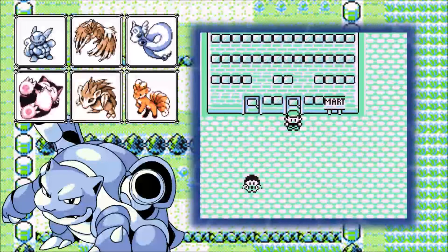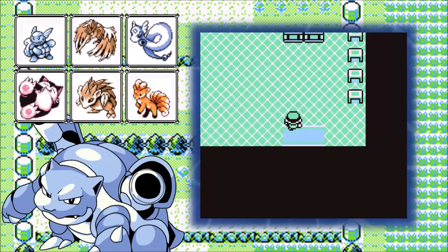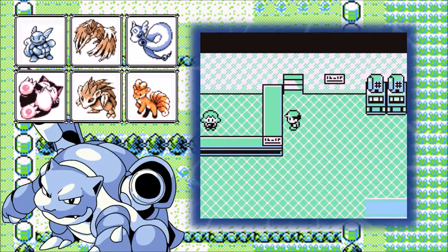Welcome back everybody to Pokémon Blue! Last episode we defeated Koga at the Fuchsia City Gym, got the right to use Surf, and even explored around a little bit to pick up some items we missed. This episode we're going to progress on. We're going to figure out how to get through those gates that we couldn't get through outside the cities of Celadon, Lavender, Vermilion, and Cerulean.